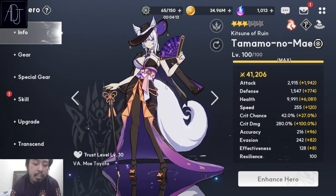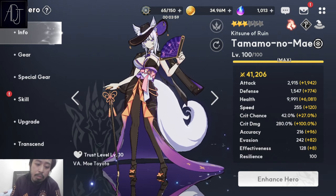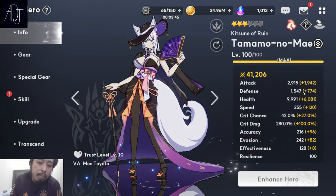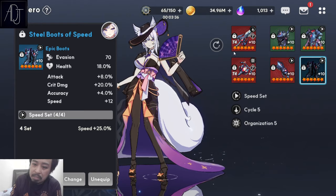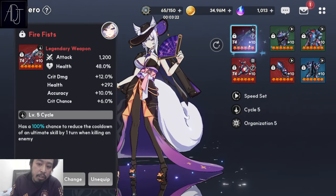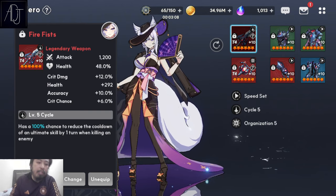That 8% HP cut is still very, very strong especially against bosses that have a lot of HP — for example, bosses in Geas or Guild Raids. That's why HP cut and fixed damage units are highly rated in Guild Raids. Tamamo No Mae has that, which is why I'll be rating her around S+ or S tier on my PBE tier list. The speed set I'm currently wearing isn't the best — just spare gear — but I already have 255 speed, so she's really easy to gear. You also don't need red gear for her.